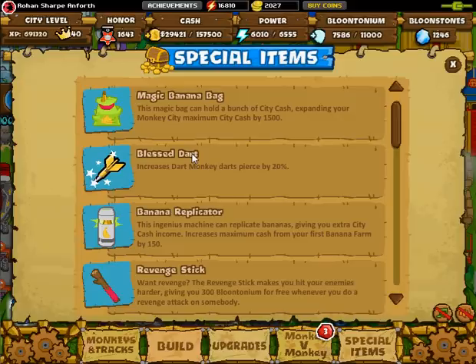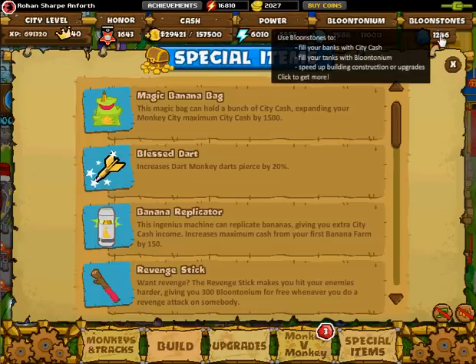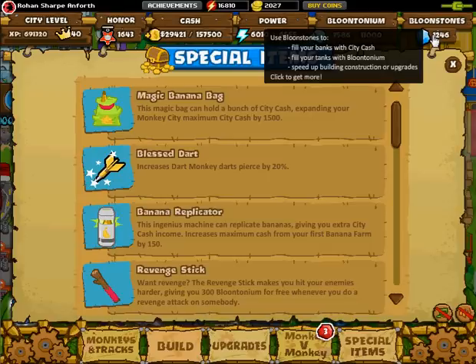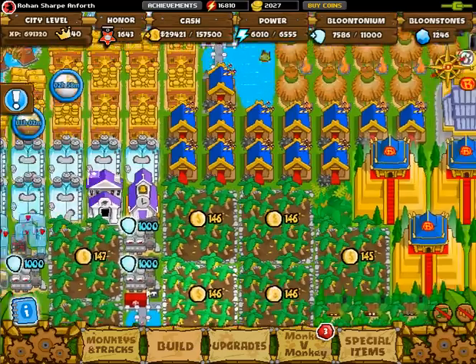I think it'd be cool if your level moved over. I reckon your honor probably will move over since this is an account thing related to the leaderboard - it'd be kind of weird if that had to start over. Things like bloonstones, they probably will carry over since it's the premium currency - it'd be kind of dodgy if you had to rebuy bloonstones for each of your cities, though you don't really need to buy any since it's quite easy to farm yourself. Bloontonium and cash might be linked to a city, so you probably won't get them in the new one. Power is definitely linked to the city since it's based on the mills and stuff you build.